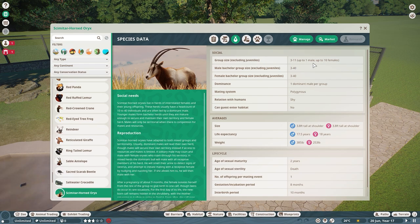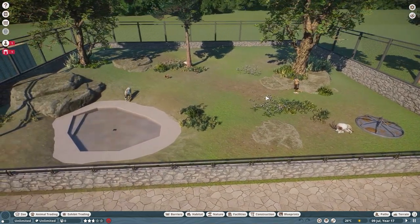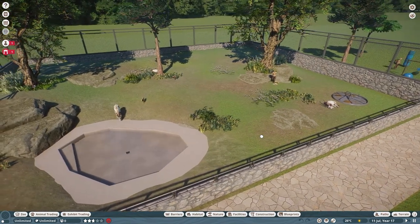Going to their species data tab, we can see they like to be in groups of three to eleven with only one male and up to ten females. A male bachelor group is three to forty, same for females. Dominance is one dominant male per group, hence why they only like one of them. No guests can enter their habitat — they are a shy animal, so keep that in mind for franchise mode as they get stressed pretty easily. On the interspecies enrichment tab, they can share an enclosure with quite a few species: buffalo, ostrich, zebra, and giraffe — great for open safari mixed habitats.